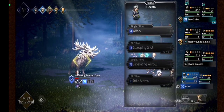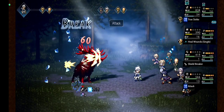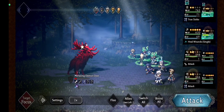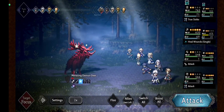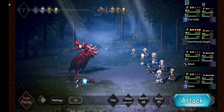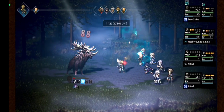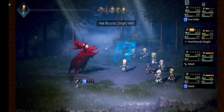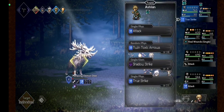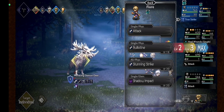Shield Breaker. Okay, now I will swap back Aslan with Fior and use Giroxine.